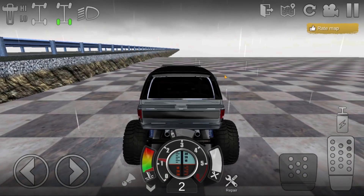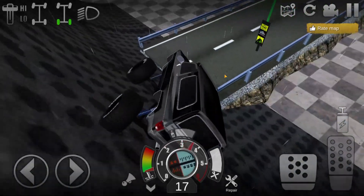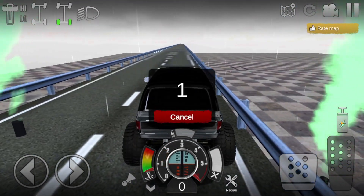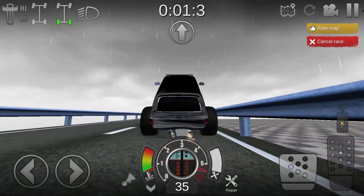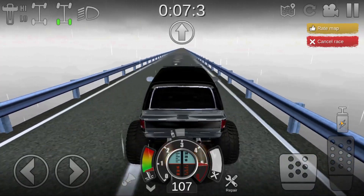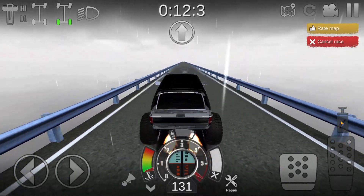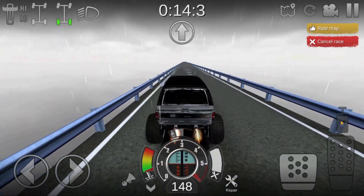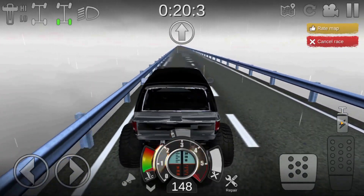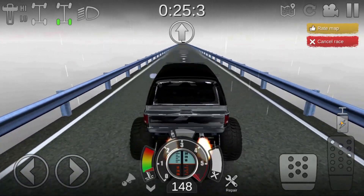Then you're going to enter the map here, and as soon as you get in, you're going to go ahead and reverse right up this ramp here. Then select Start Trail, and you're going to want to get your NOS ready because you're going to hit the gas and your NOS at the exact same time. I do recommend using any vehicle with NOS on it — it'll definitely help you out. Once you've run out of NOS, wait for it to regenerate and then top out your vehicle. This one only goes 148 miles per hour.